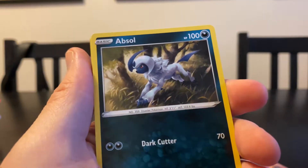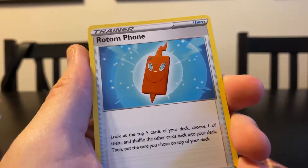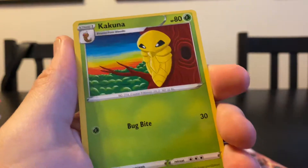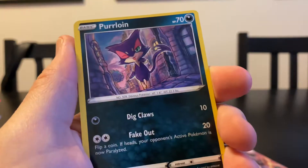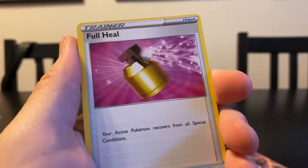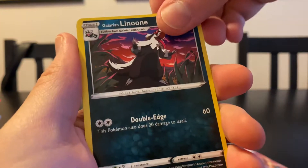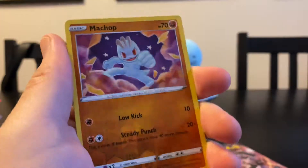First time I've seen these cards. There's an Absol, Rotom Phone, Hyper Potion, Trubbish, Kakuna, Purloin, Full Heal. Is this the reverse? Galarian Lenune. There's the reverse of the Machop.